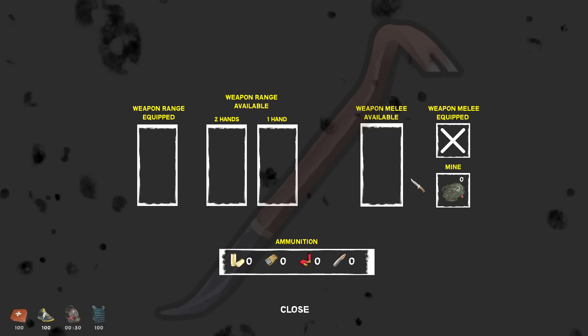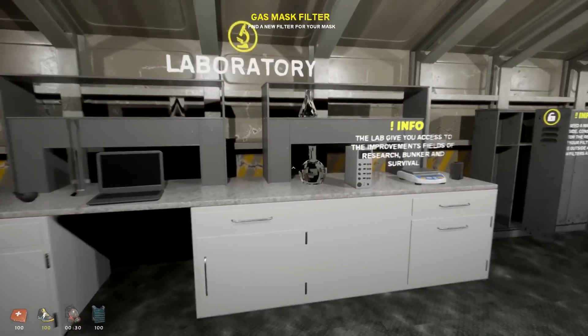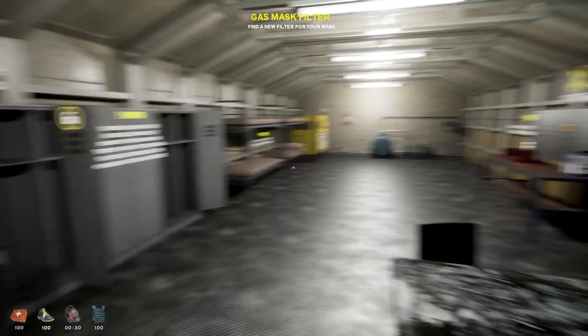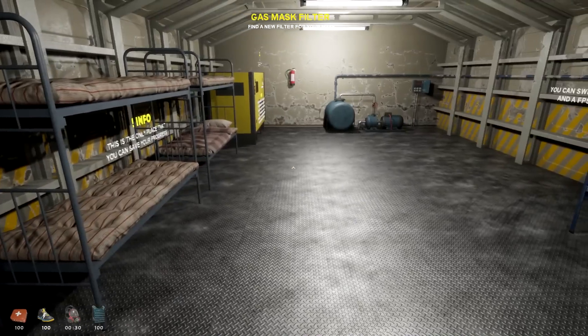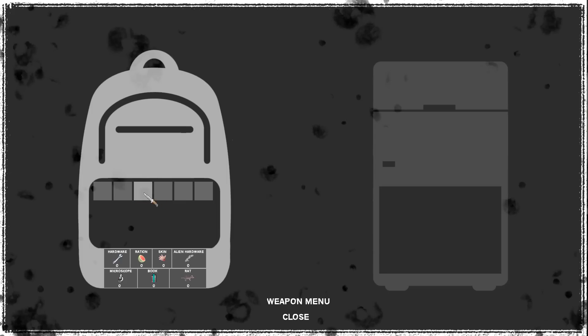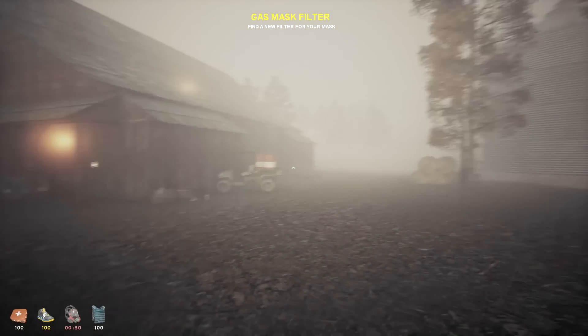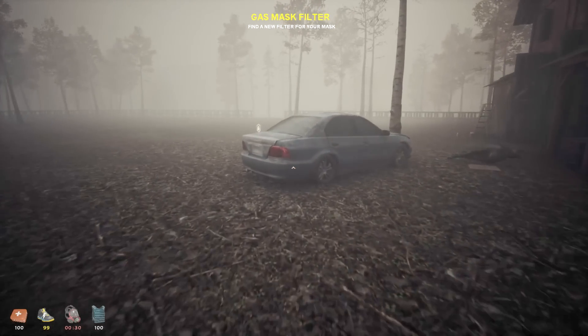I guess we have to go outside. Find a new filter for your mask. Let's check storage - we have storage in here. This menu is very nice, it's different from what I've seen. Weapons menu too - we've got nothing yet. You can also get mines, that'd be interesting. I can see some 7.62 ammo. On the bottom left we've got our health and armor. I don't think we can find anything else in here, so let's go outside and look for one of these filters.